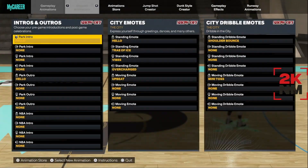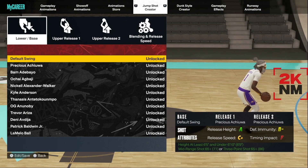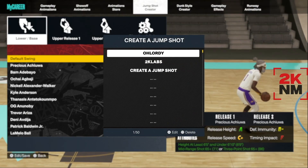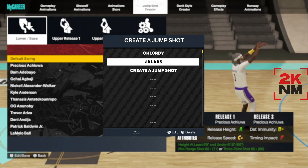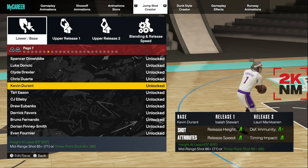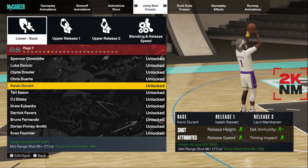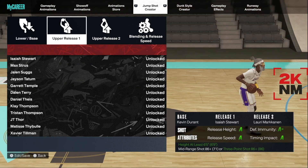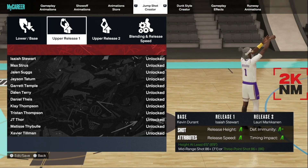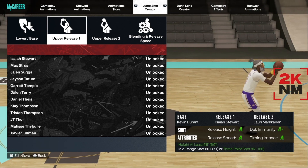In the animation store under jump shots, you can see I have it listed as 2K Labs — that's the jump shot we're using. I tested out a few, but 2K Labs is the one. The base on this jump shot is Kevin Durant, and Release 1 is Isaiah Stewart.